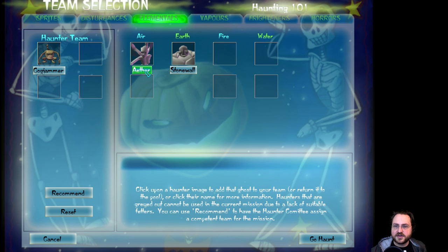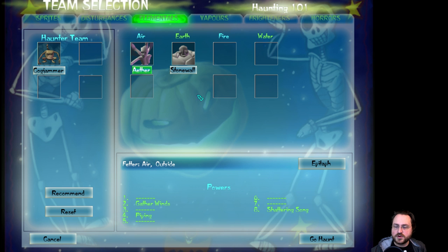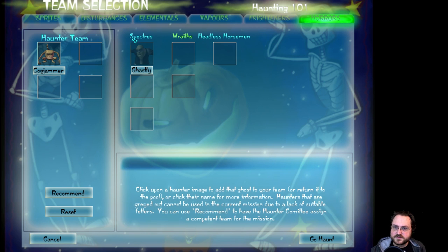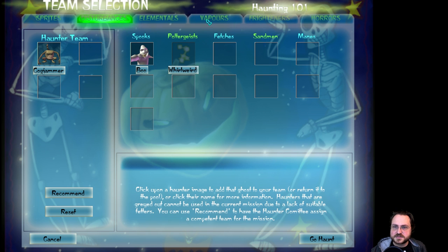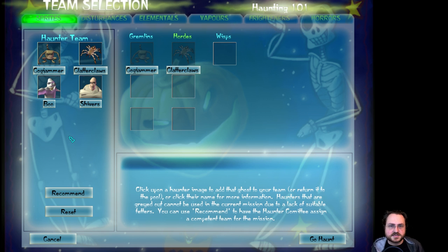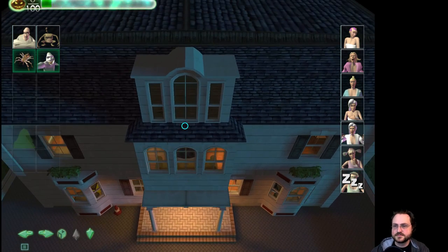I know I won't need Aether — I think she bounds to air and outside — because I'll actually unlock another ghost in this scenario for that. Ghastly has violence fetters. I might just go with the suggested ones for this mission; they're going to be pretty straightforward. I tend to like Boo — I usually bring Boo on most missions. Let's go with the recommended list: Cogjammer, Clatterclaws, Boo, and Shivers. Let's go haunt and drive the Kappa Lambda girls from their sorority house.